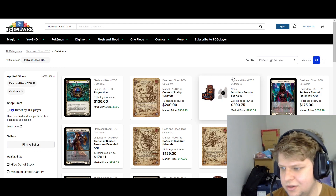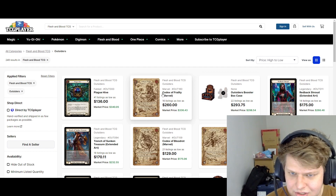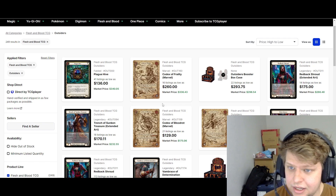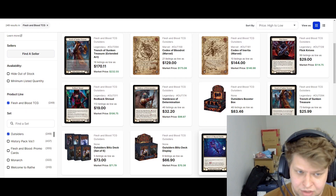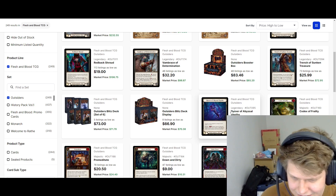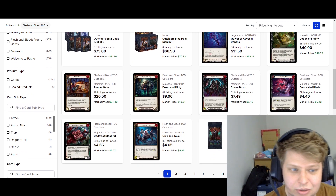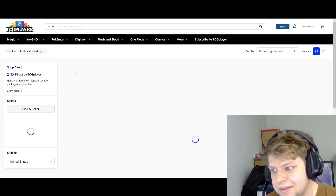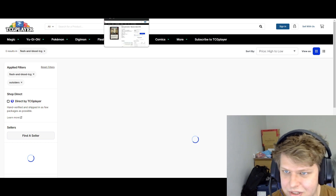Outsiders in general has finally settled. Everything's calmed down — there's been so much of it opened that everything's super cheap right now. Codex of Frailty is $2.60 for the Marvel, which I think is insanely cheap for how rare it is. The other Codex is $1.29, $1.40 — insanely cheap. The Fable's only $1.36. Flickknives is $29. So many steals in here. Quiver of the Abyssal Depths is $11 — that card will obviously be a side deck card at least at some point. Codex of Inertia regular is only $3. Give and Take is $5. Everything's finally cooled off, the hype has died down, and if you're missing any of this stuff, it's time to swoop in and pick it up.